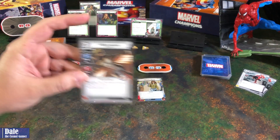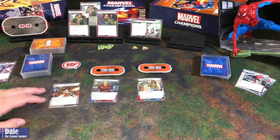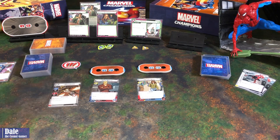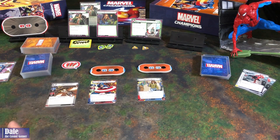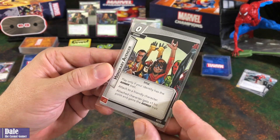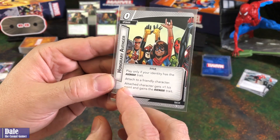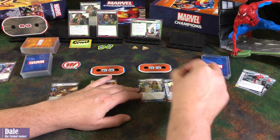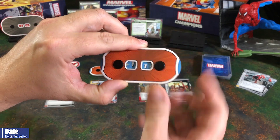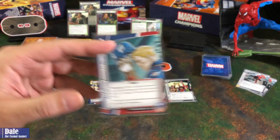With the Living Legend ability, Mockingbird's going to cost us 2. So we'll pay these two to bring her in. After she enters play, we stun an enemy. Then we're going to go ahead and flip over to Captain America's side. Then we're going to make Ms. Marvel an Honorary Avenger — play only if your identity has the Avenger trait, which we now do. Attach to a friendly character; attached character gets plus 1 hit point and gains the Avenger trait. And we'll put Cap's Shield in play, using his Helmet to pay for it.